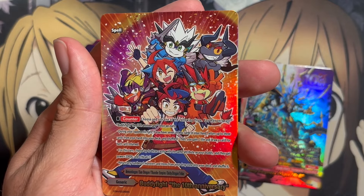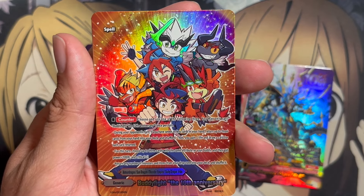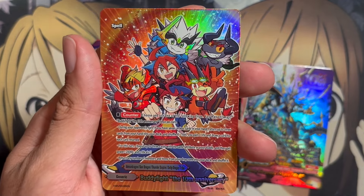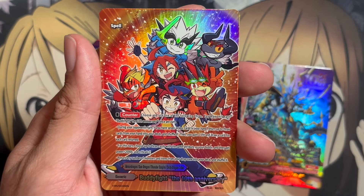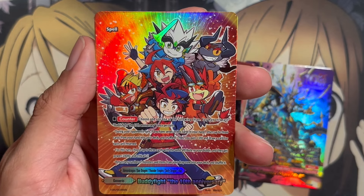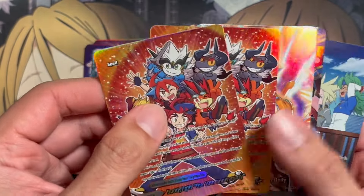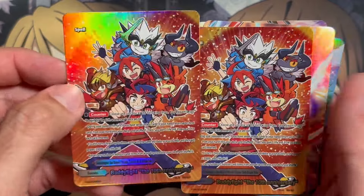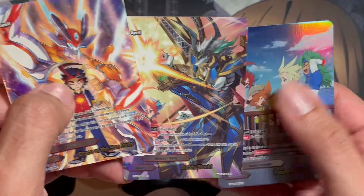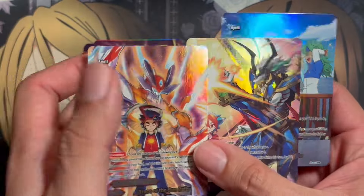Here is the new card for the set: Buddy Fight, the 10th Anniversary. It's a generic, but it also counts as an Armor Dragon, Sun Dragon, Thunder Empire, and Dragon Deity Dragon Tribe card. Choose and use one of three options — you may only cast it once per turn. During your opponent's turn, if you have seven or less cards in your hand, return three cards from your hand into your deck, shuffle it, gain one life, and draw a card for each card returned. During your turn, equip three cards with the same attribute as your Buddy and they get plus 20,000 power and critical plus one. They also reprinted Grace of the Sun, Deity, Buddy Block, and Future Palette for some of the generics.